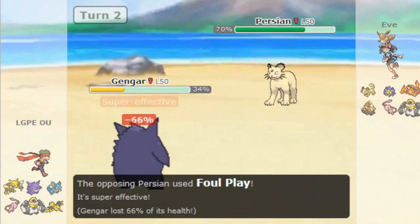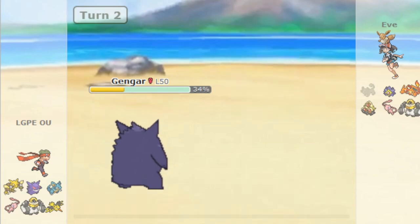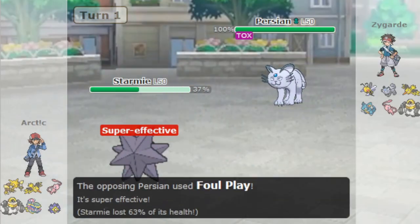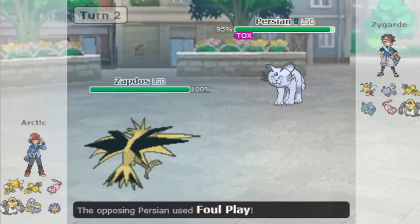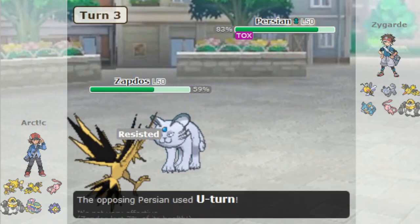So what do you guys think about the Persian forms? Would you buff them, and if so, how would you buff them? I'm interested to see what you guys can come up with. Personally I think I'd give them a little bit more attack and special attack so they can actually do enough damage to be relevant when they're on the field. Thank you for watching the video! If you enjoyed it and want to learn more about Let's Go and talk with me, consider joining the Let's Go Discord — links in the description. See ya!